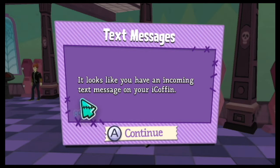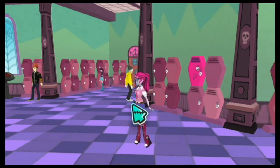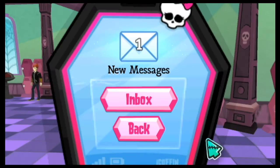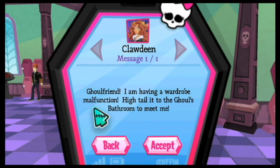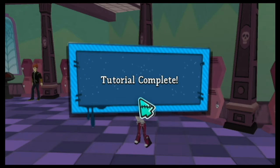It looks like you have an incoming text message for your iCoffin. To close your iCoffin, simply press the back button. Inbox: 'Ghoulfriend, I am having a wardrobe malfunction. Hightail to the bathroom to meet me.' Missions come in your iCoffin and can only be activated by pushing the active button. Tutorial complete.